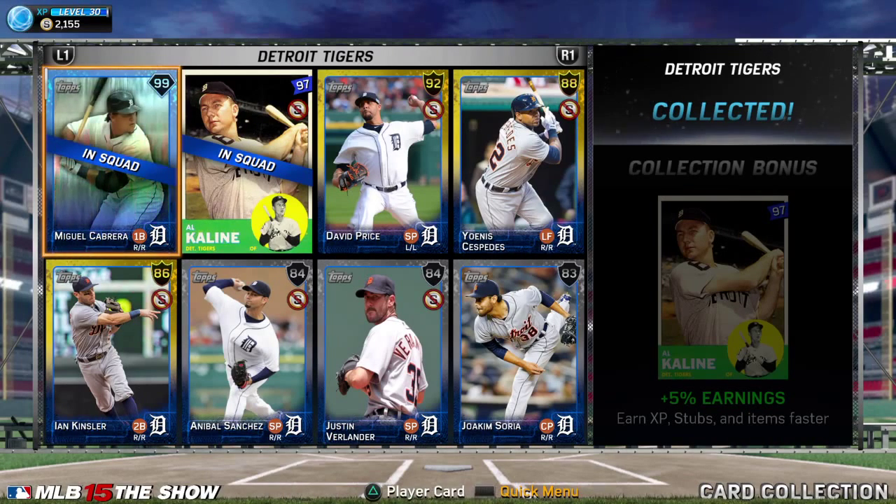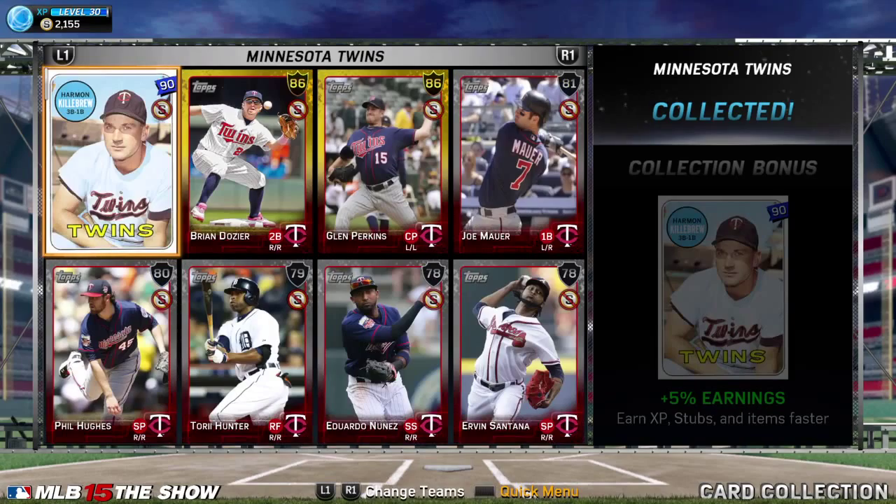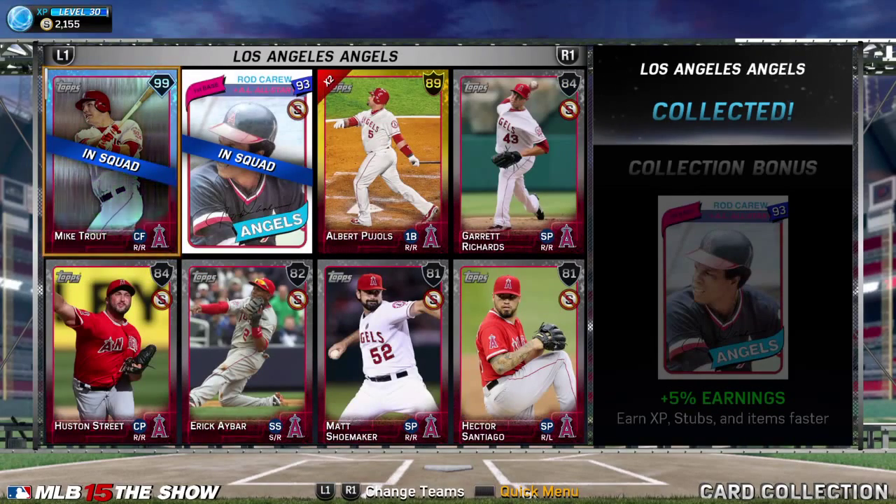Try and do as many of the Legends collections as you can — get as many Legends as possible. Because you get the plus 5% earnings bonus and it all helps. Hope this helps you guys that are just starting. It's the All-Star break now, so you've got some catching up to do. Take care, guys.